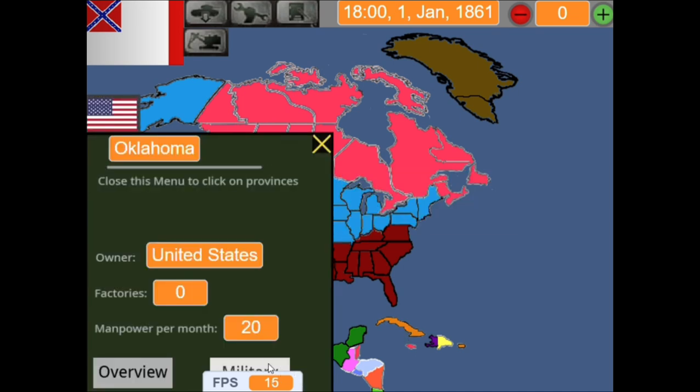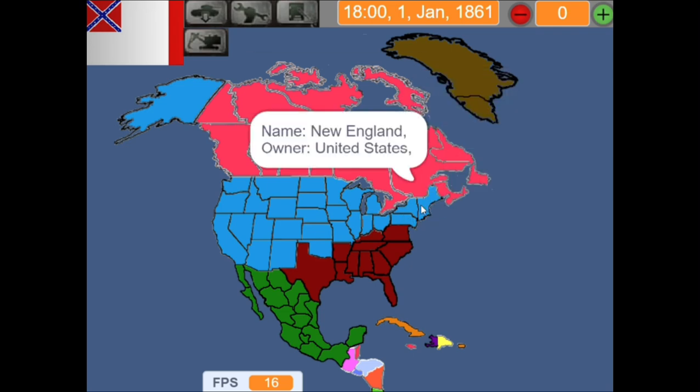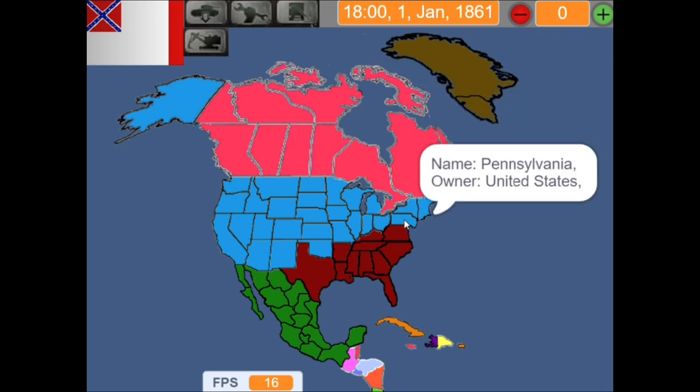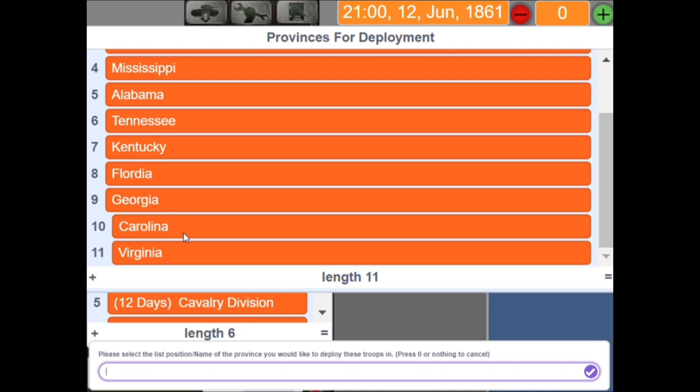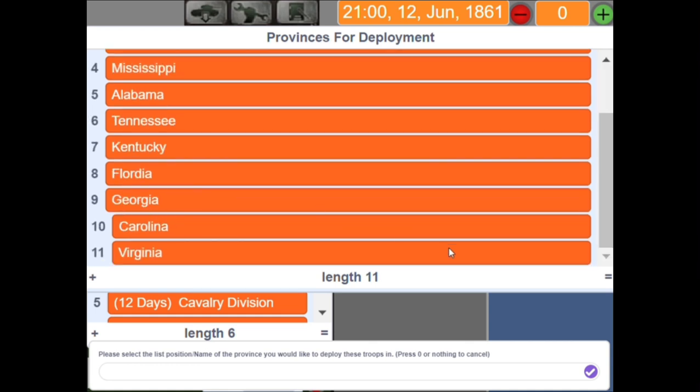As you can see here, there's no divisions in Oklahoma and there's probably no divisions in these regions either. I realize how bad I am at US state geography. I have no idea which states border the USA. The states I'm sure border the USA are Texas, Kentucky, Tennessee, Detroit, and Virginia — that's all I know.